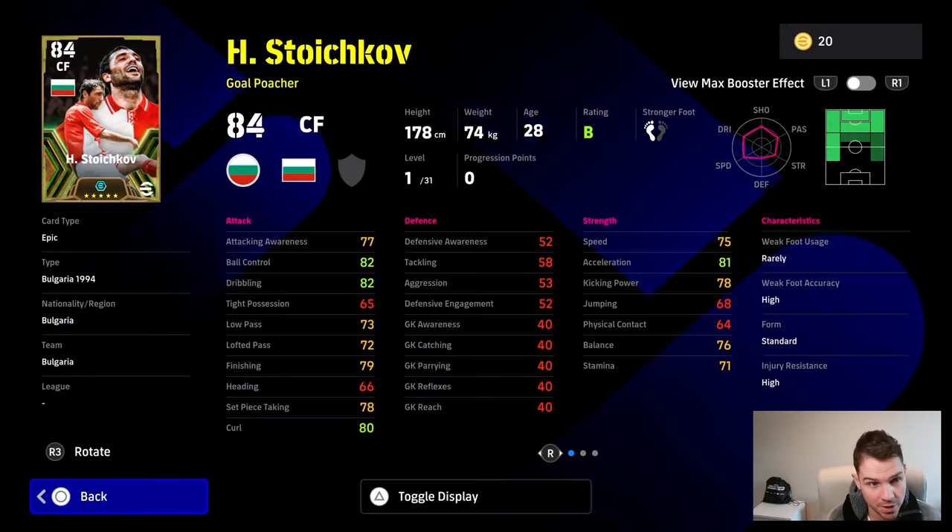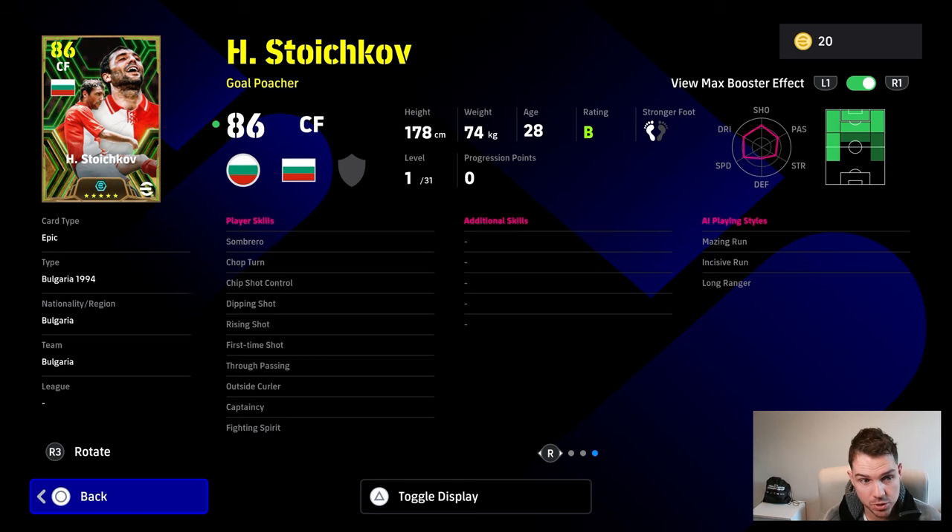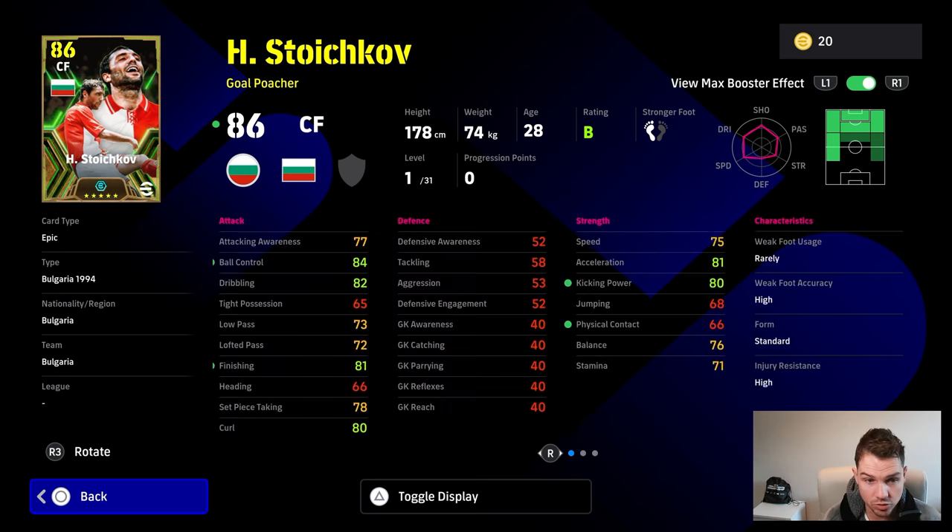People were slagging me about how I pronounce his name, so I do apologize - it's Stoichkov. He's a very good player. He's got a shooting player booster and some really nice player skills: dipping shot, rising shot, first time shot. He doesn't have one touch pass but does have fighting spirit, chip shot control, and outside curler, which I really like. He doesn't have acrobatic finishing or aerial superiority, but that's not what you're using this player for.